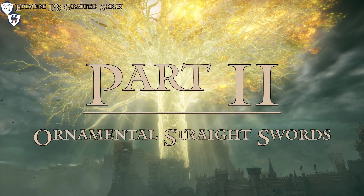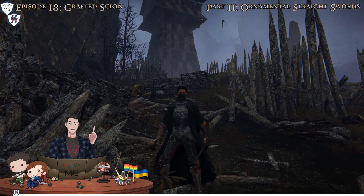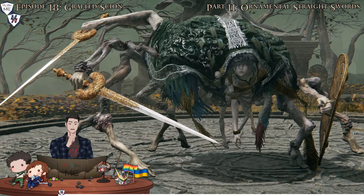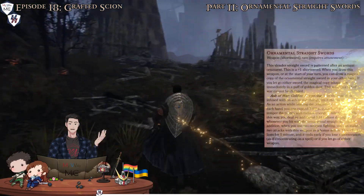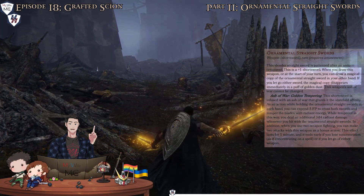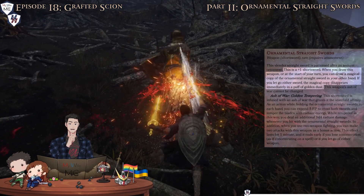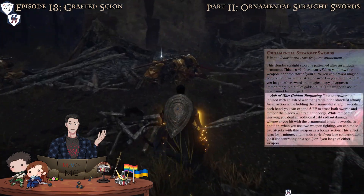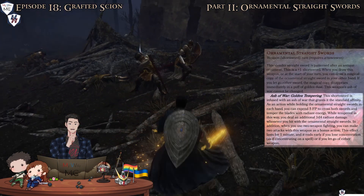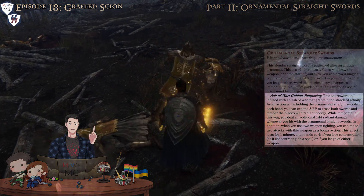Ornamental Straight Swords. If you're really skilled in Elden Ring — not me — you can get this cool new item at the very start of the game if you beat the Grafted Scion from the very beginning. But for our homebrew, you get the Ornamental Straight Swords magic weapon. This +1 weapon allows you to dual-wield for free by creating a magical copy of itself, although the copy does disappear if you let go of either sword. The Ash of War is Golden Tempering — this allows you to do what the Grafted Scion did and add 1d4 radiant damage to your attacks. As a bonus, you can use a bonus action to make two attacks instead of one when you use two-weapon fighting.